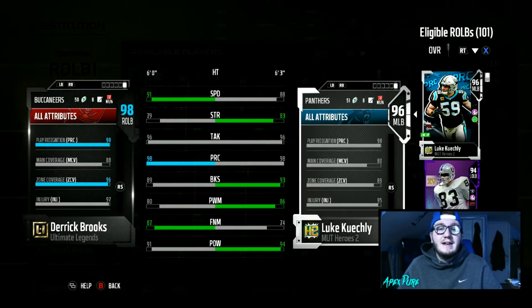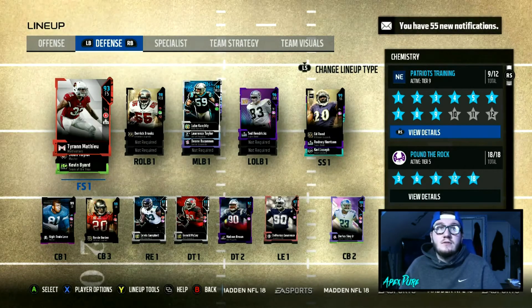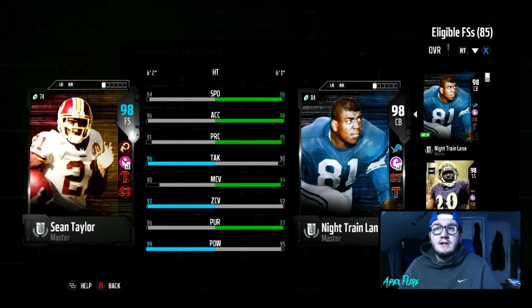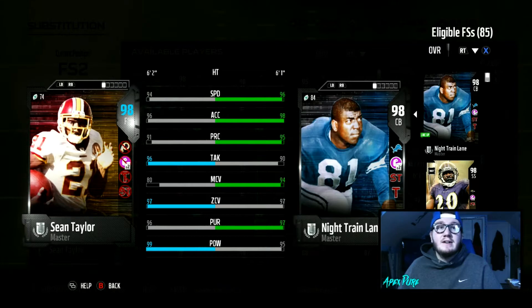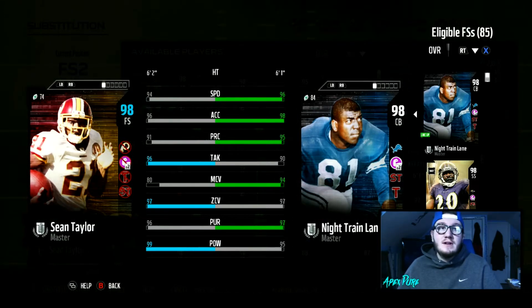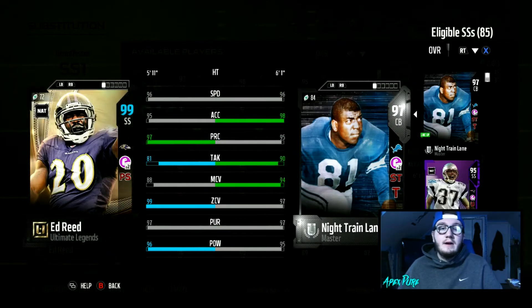Derrick Brooks now has 98 play rec, 98 awareness, and 96 zone — I expect him to be all over the field with great zone coverage. He has better zone than some corners. Sean Taylor won't be starting right away, but I sub him in at the beginning of every game. With Night Train Lane's Tip Drill and Secure Tackler abilities, those should still activate for Sean Taylor when he comes in. He gets 96 tackle, 97 zone, and 99 hit power.